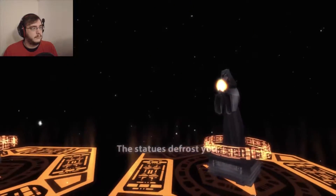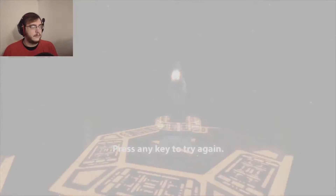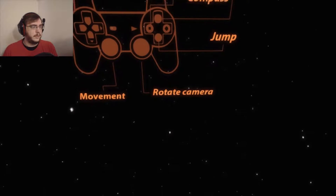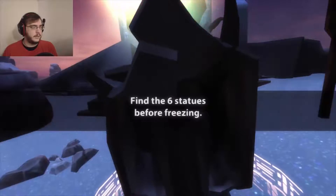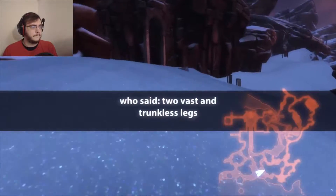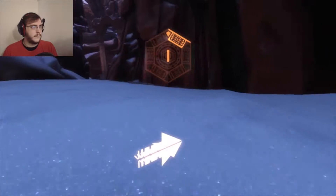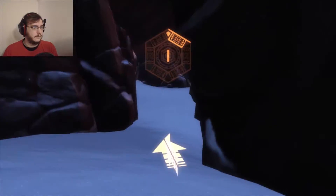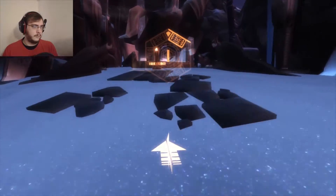Wait, what? Statues defrost you. Thank you! Where the — press any key to try again. Still says five out of six. Is it just the one that I need? Do I only need the one? Okay, let me go. And find six statues before freezing. Who said two vast and trunkless legs of stone stand in the desert. So I found one this direction. I should probably save that cave for last. I'll grab this one. Find a different, closer one, and then we'll go from there.